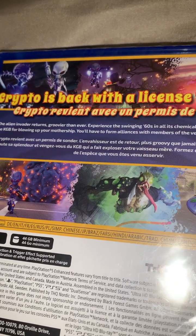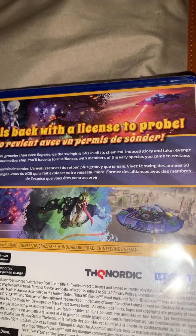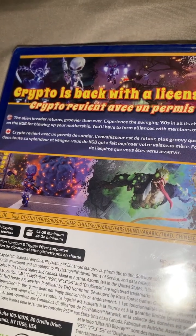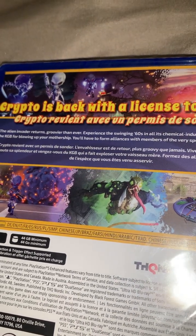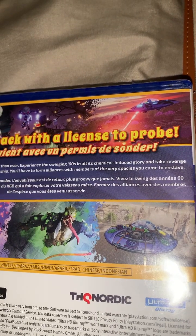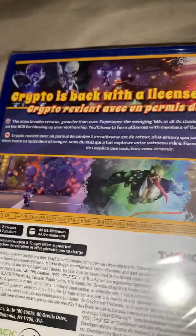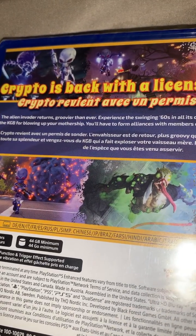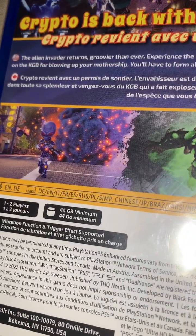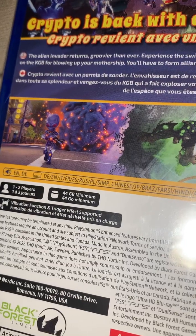The back cover reads: 'Crypto is back with a license to probe. The alien invader returns, groovier than ever. Experience the swinging 60s in all its chemical-induced glory and take revenge on the KGB for blowing up your mothership. You'll have to form alliances with members of the very species you came to enslave.' There's also text in French on the back. It supports two players.